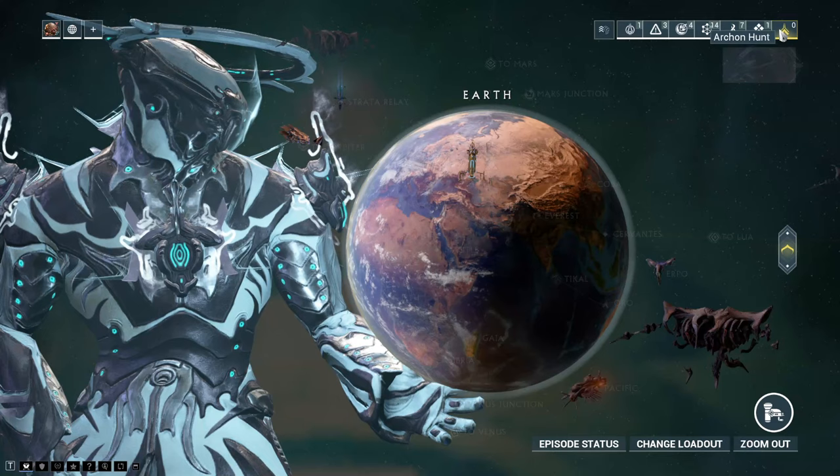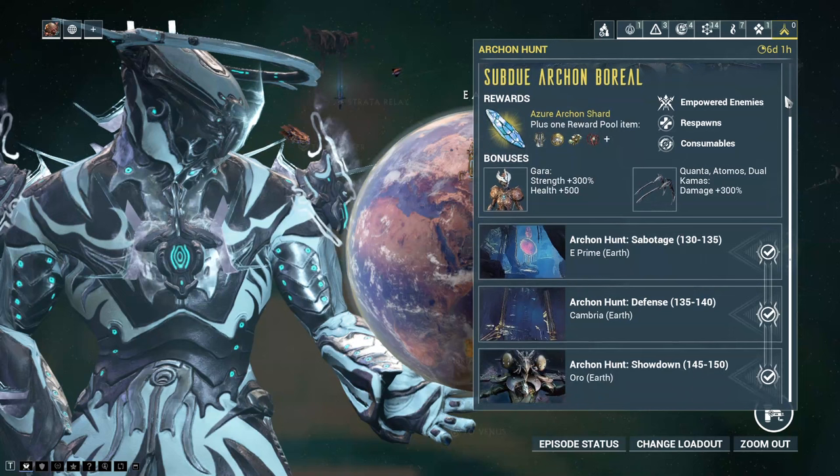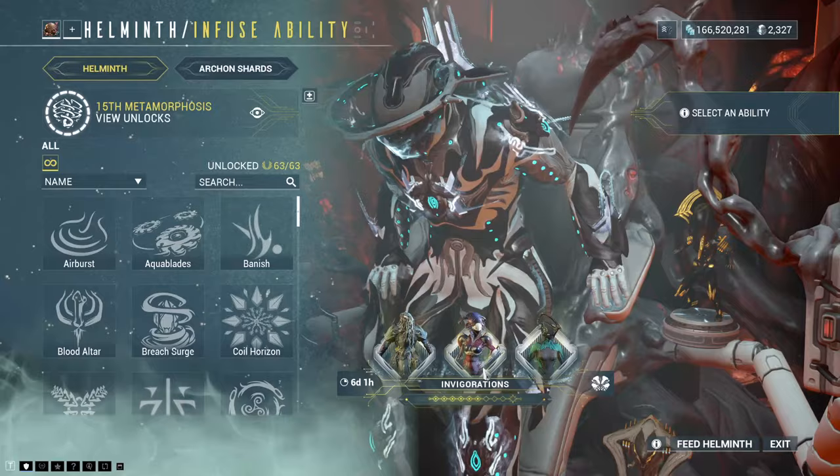After doing the Veilbreaker, you will be able to repeat the Archon hunt that you do throughout the New War quest. You can do it once a week, getting your hands on one of three Archon Shards. After completing the Veilbreaker quest, you will also receive the blueprint for something to give to Helminth, because Helminth has a new section. As well as the invigorations and his normal segment, there is also now the Archon Shard system.